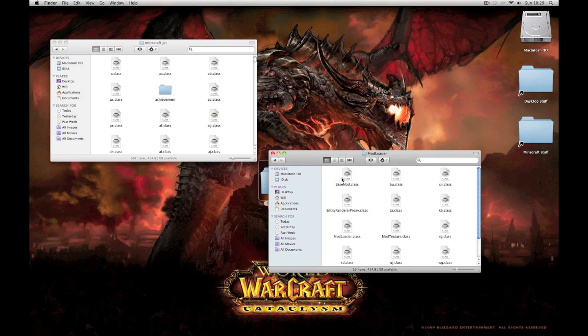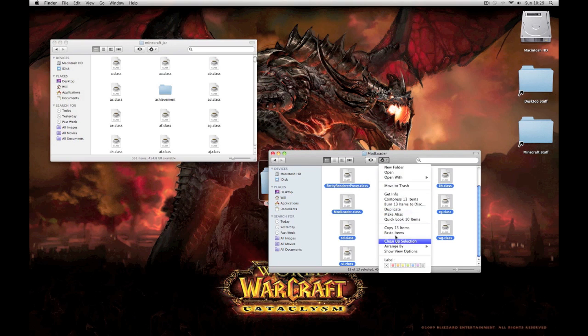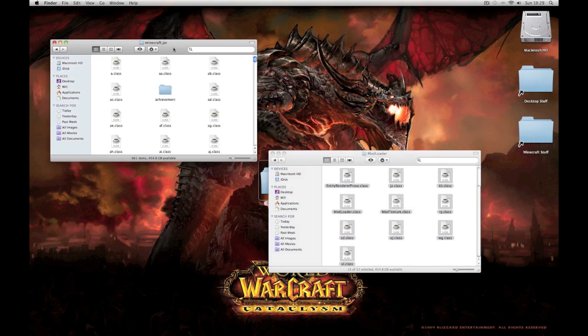Start off by opening up mod loader. You can highlight it all, or for a quicker way hold Command - the button next to the spacebar - Command A to highlight all of them, and Command C to copy them. Or if you don't know how to copy, just right-click and copy. Then go over to the jar, paste them, apply to all, and replace them.